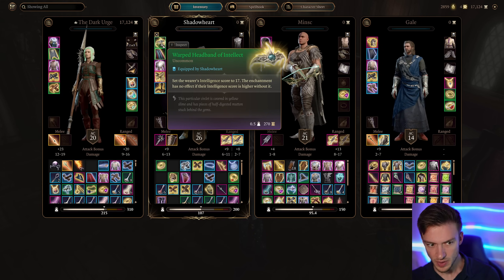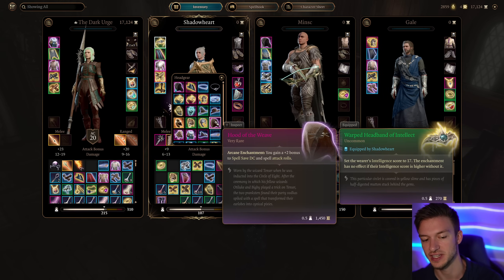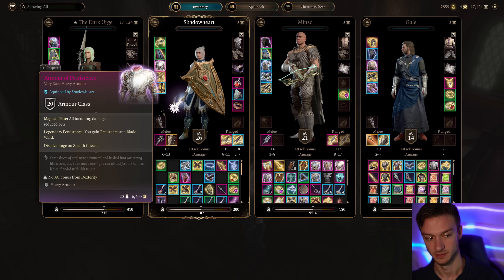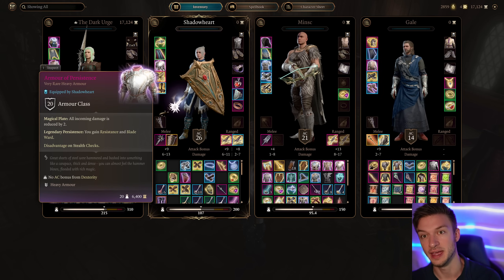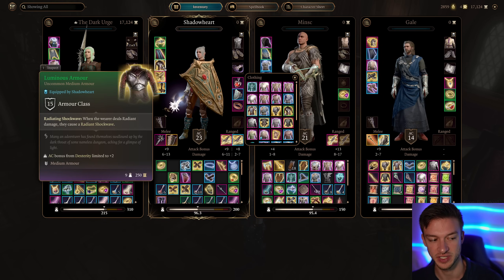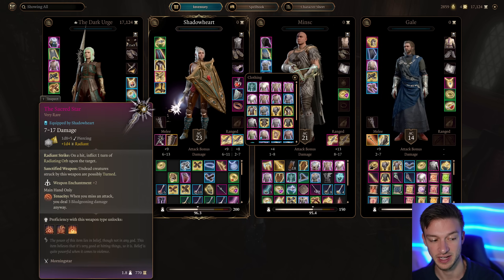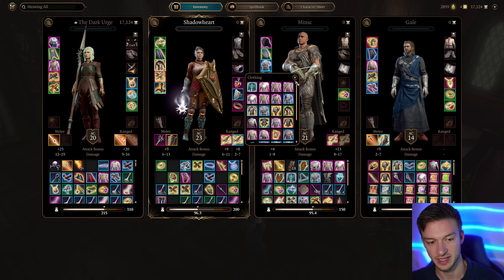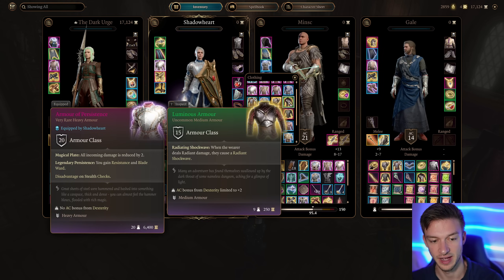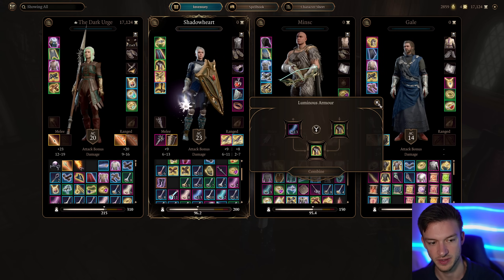For gear: use the Warped Headband of Intelligence, or if you don't have that, Hood of the Weave for plus two spell save DC and spell attack rolls. Cloak of Protection, Boots of Protection, and Ring of Protection give a stacked armor class up to 26. For armor, I'm using Armour of Persistence — a late-game item available only to good-aligned characters. If you don't have it, Luminous Armor is really nice: when you deal radiant damage it causes a radiant shockwave.